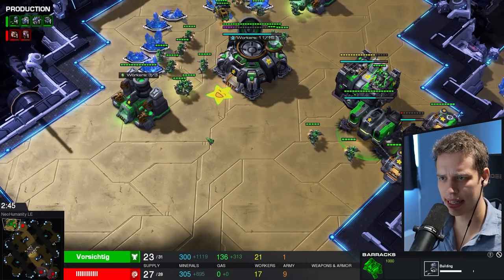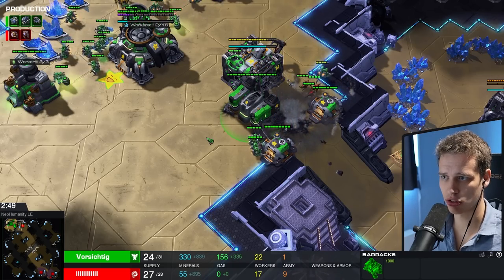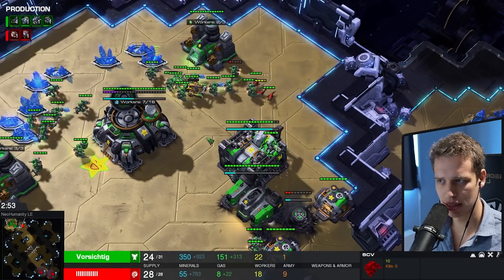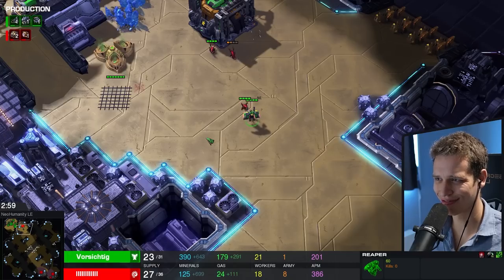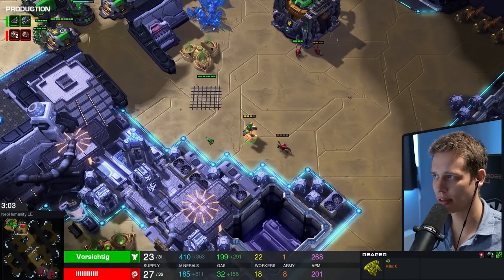Not a great start quite yet. The reactor probably is going to fall as well. The CC is actually in some significant trouble here. The SCV is now being attacked. The lings made their way into the main base. This CC almost just dies, which is kind of crazy. Okay, this Reaper is just popping around, having a blast.